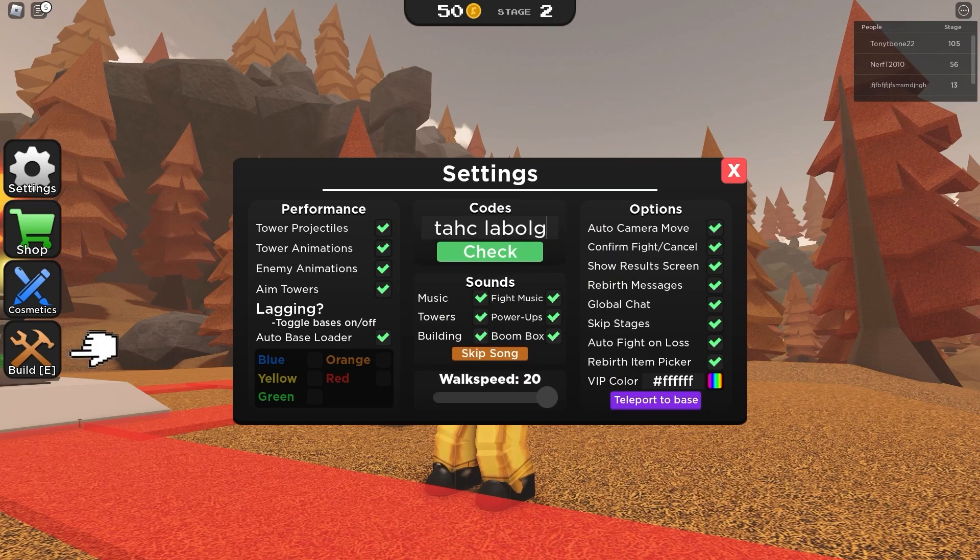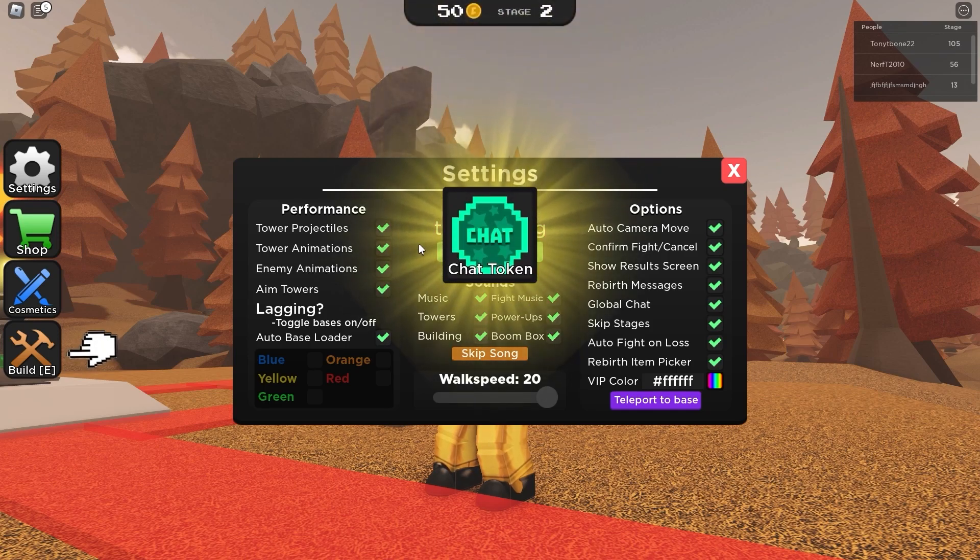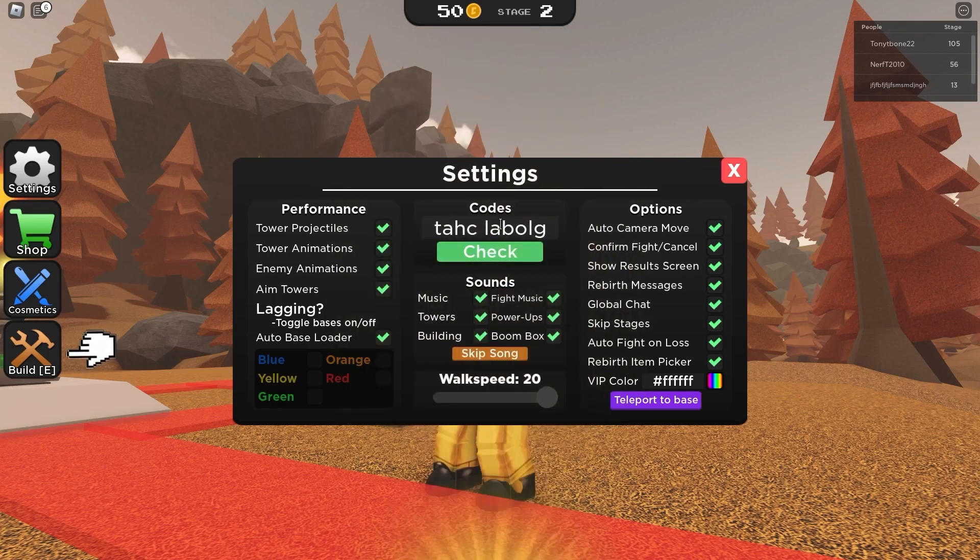The next code is 'club book', which gives you — guess what — another chat token! And as you can see, it works, which is awesome.